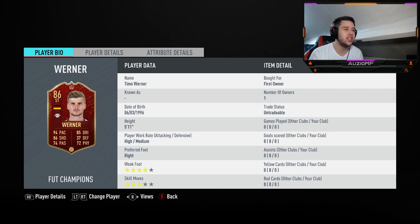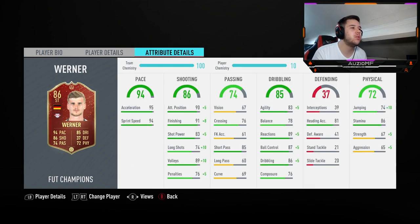Three star skill moves is not the greatest. I'm using a Marksman on him, and he's on 10 chem. That gives 95 acceleration, 94 sprint speed — clearly this guy is fast. He has 95 attack positioning, 99 finishing, 88 shot power, 84 long shots, and 99 volleys, so I'm expecting a nice clinical finish inside the box. I'm hoping he doesn't miss clear-cut chances. He's got 85 short passing which is nice.